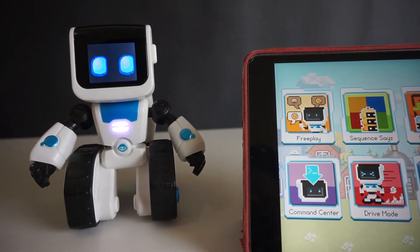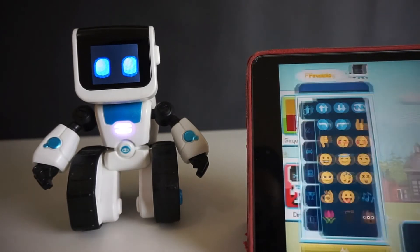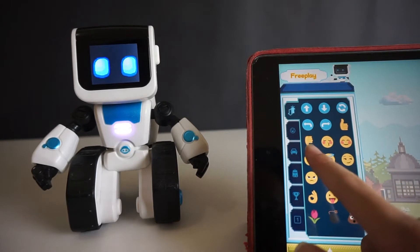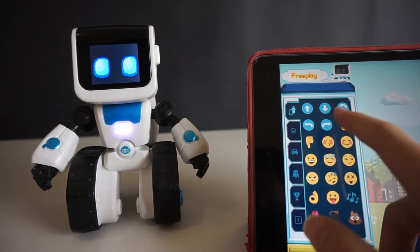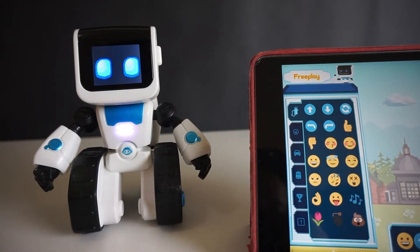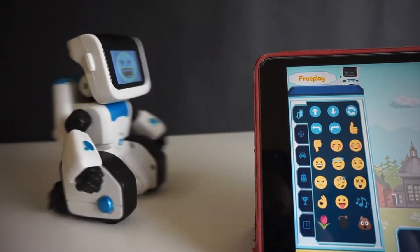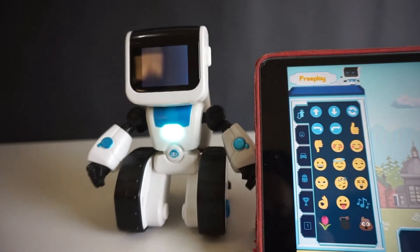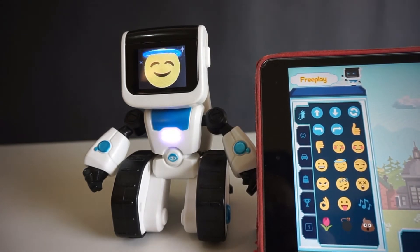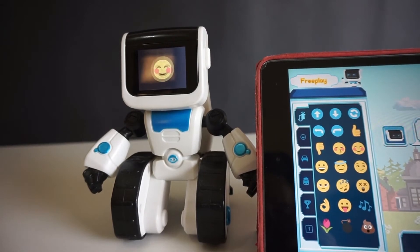You can equip Koji with cute emojis in freeplay. In here, you command him with whatever emoji you want and movement. Then Koji will give feedback in the app.